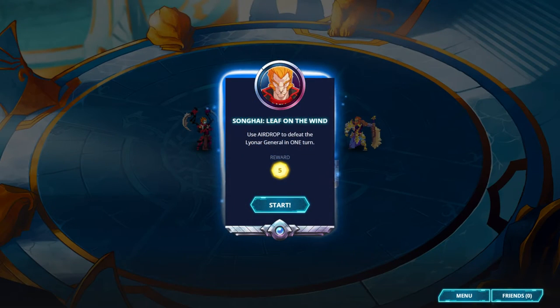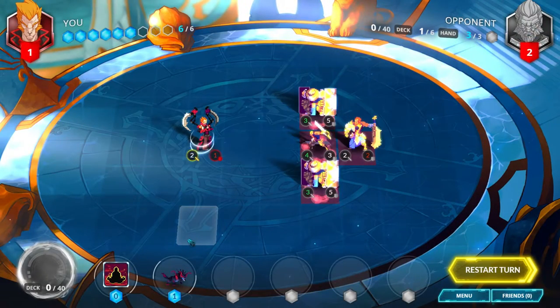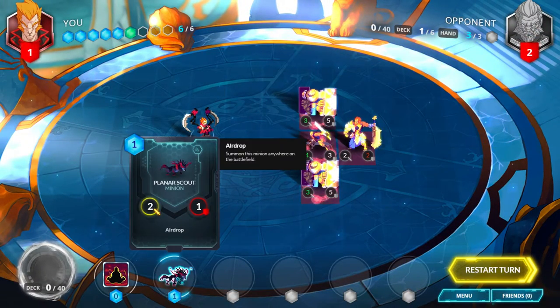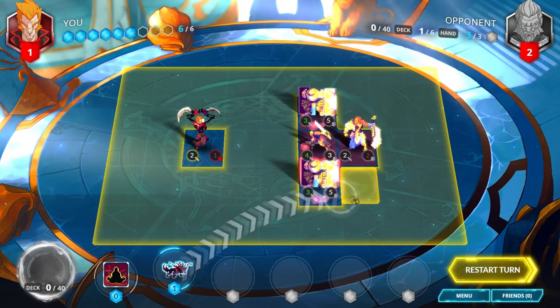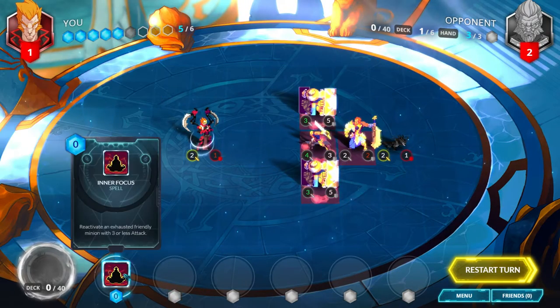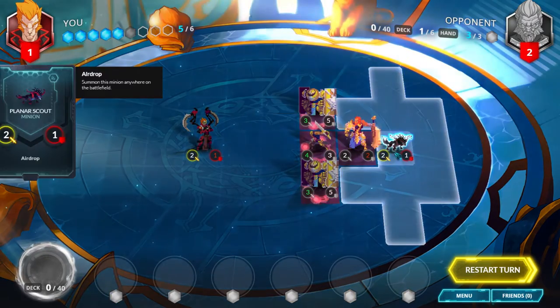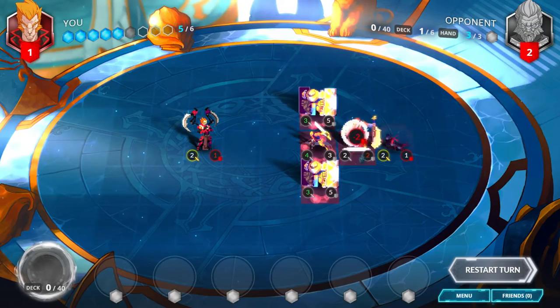Songhai, Leaf on the Wind. Use airdrop to defeat the Lionar general in one turn. You play the Planar Scout anywhere where it won't be provoked and can deal damage to the enemy Lionar general. You play Inner Focus to allow it to attack this turn and deal 2 damage to win.